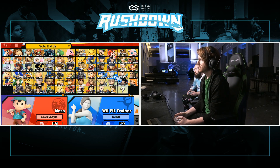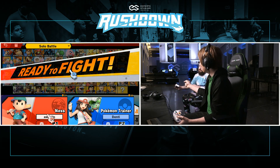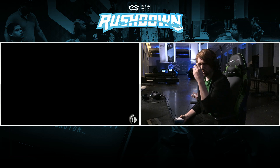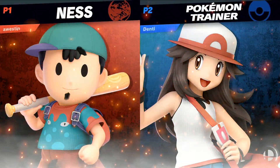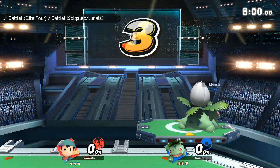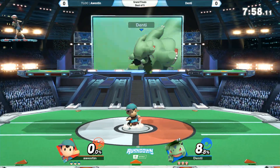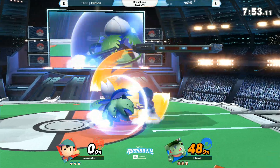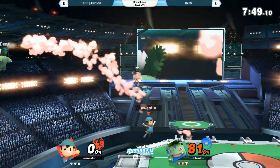Let's see what Denty can do. It seems like every time he plays Austin, they play each other and Denty gets really close — at least taking the game, or at least making it competitive. And here we go. First game starting on Pokemon Stadium 2, as usual. Ness already with the up air chains, coming with the neutral air, gets another grab. Austin already starting fresh with momentum on his side.